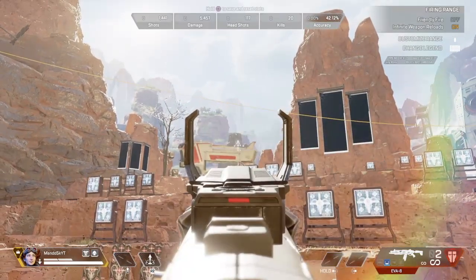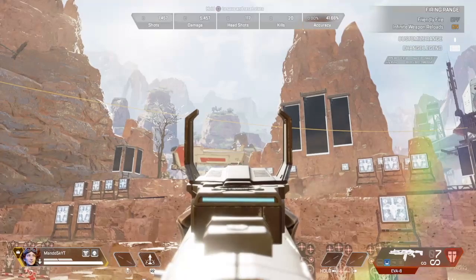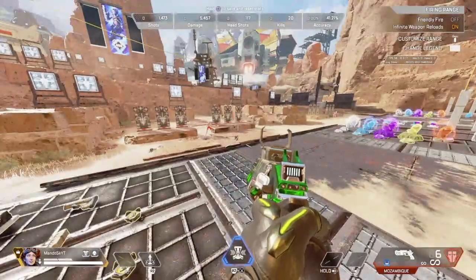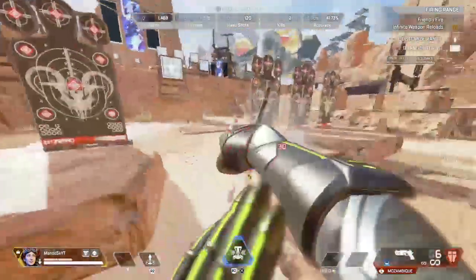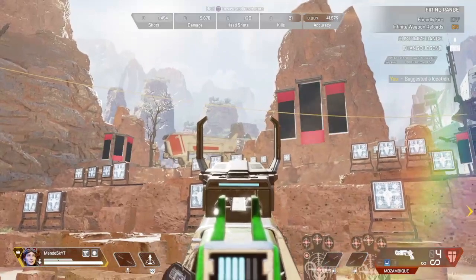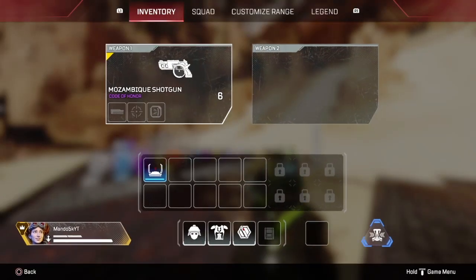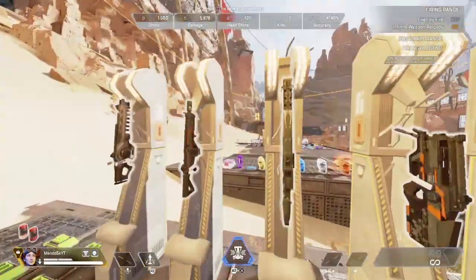It will definitely reach the far end targets but I would not say the EVA is one of the best long range shotguns. The Mastiff is still technically the best one here, besides the Triple Take. Now the Mozambique — it's definitely one of the weakest shotguns but one of the best for close range. For long range though, it doesn't go that far at all and is falling right before it could even hit one of those targets. It's definitely not a long range shotgun, especially since it's technically a pistol.